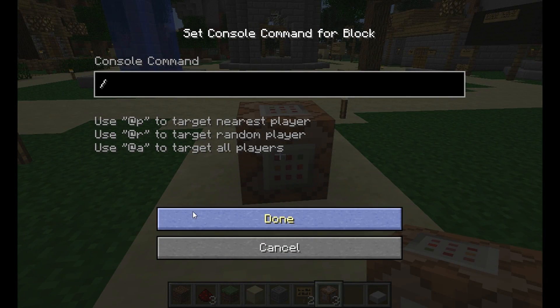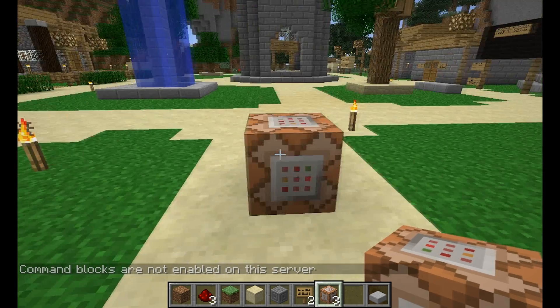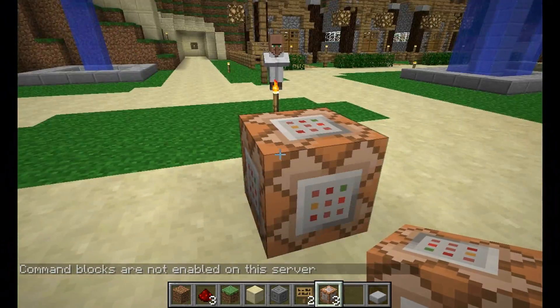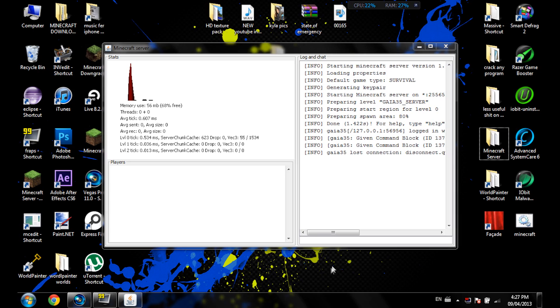I'll try using it — I'll type 'time set night'. When I press OK, you'll see that it says 'command blocks are disabled on the server'. As soon as you do that, you'll have the option appear to enable command blocks on your server. So let's disconnect.